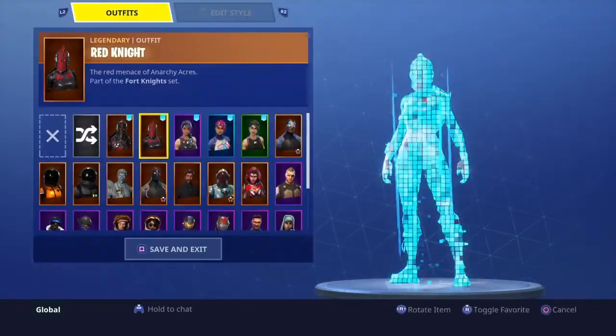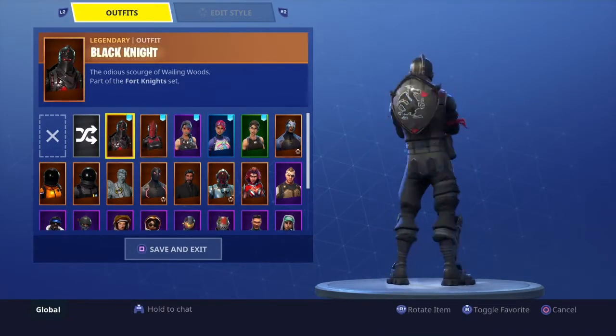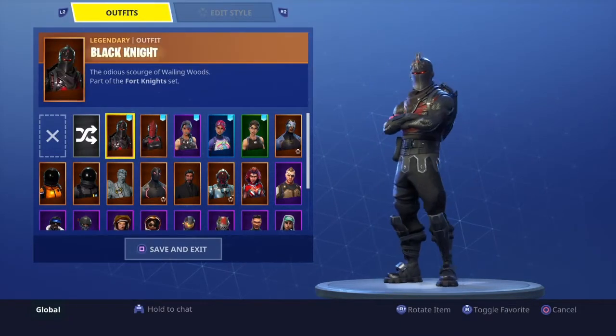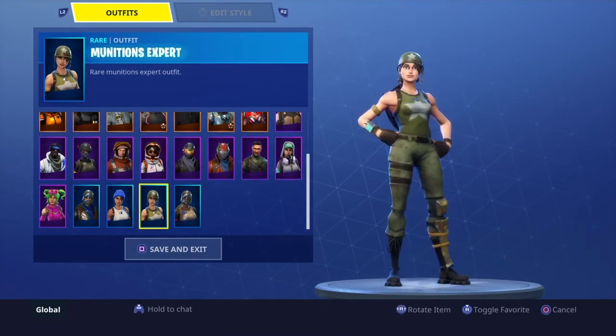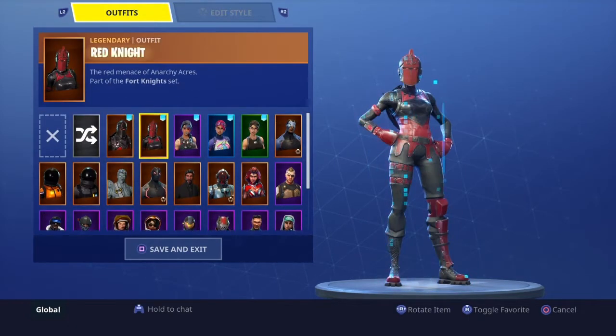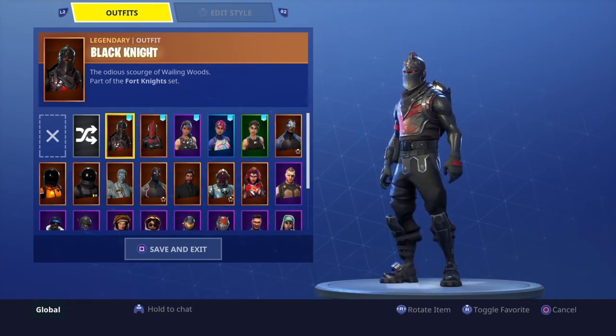I do have a Black Knight and a Red Knight account myself. I did not buy an account — I got these myself. I got the Black Knight from the Season 2 Battle Pass and I bought the Red Knight from the shop. So basically, how you get it is you want to either buy someone's account for some money, or you can trade with someone that has an account with the Black Knight.